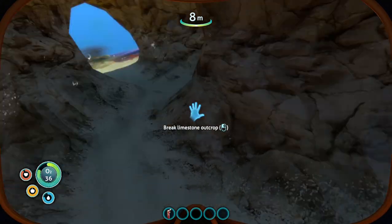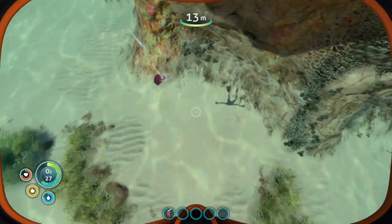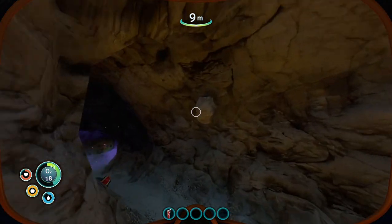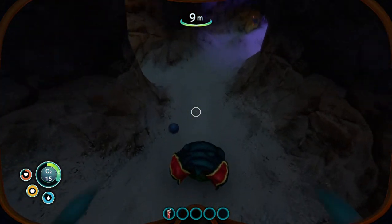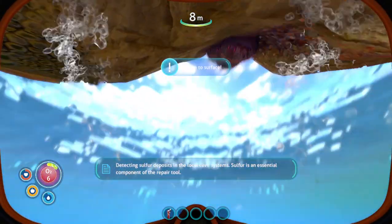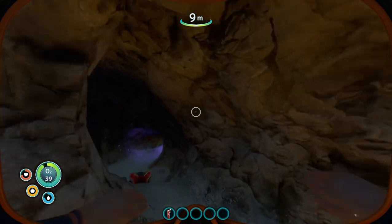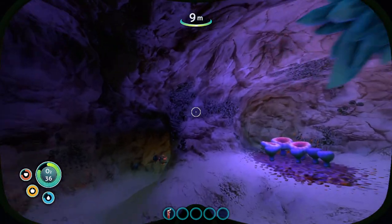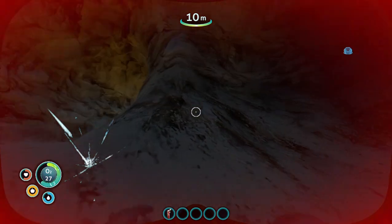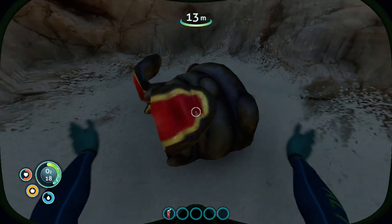Got some titanium — oh crap, something blew up. I picked up that table coral and something in there tried to attack me. Looking at the data: sulfur deposits exist in local cave systems, and sulfur is an essential component of the repair tool. That thing that attacked me came out of there and it has sulfur inside of it. We need sulfur for a couple of other things.